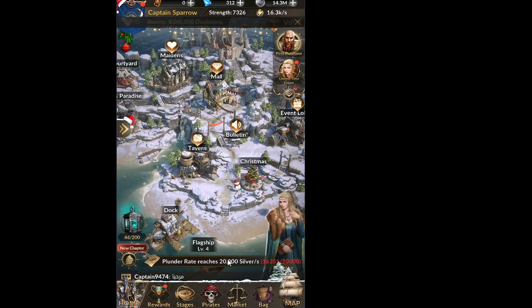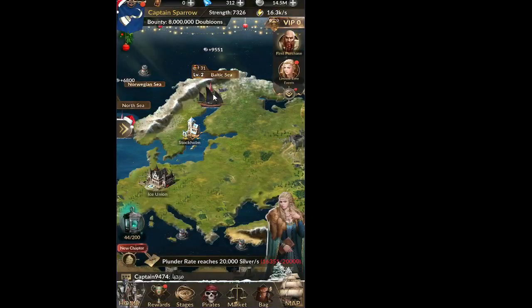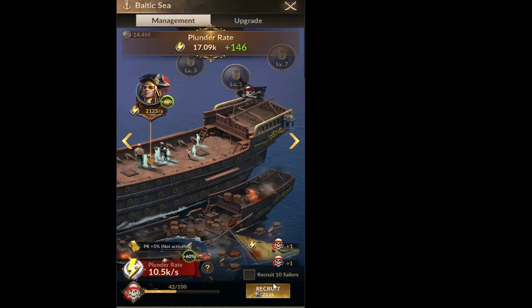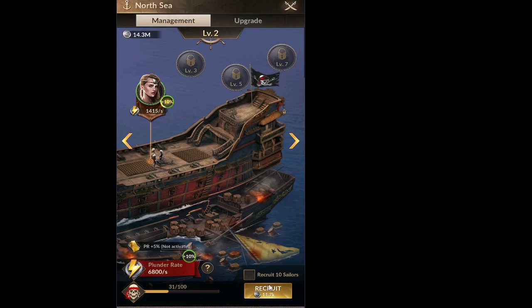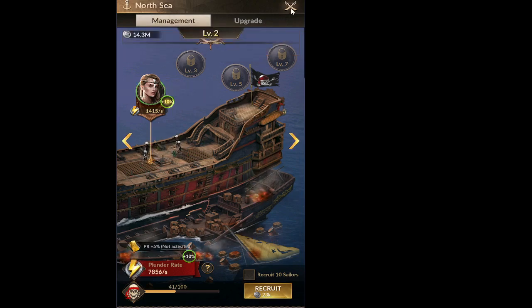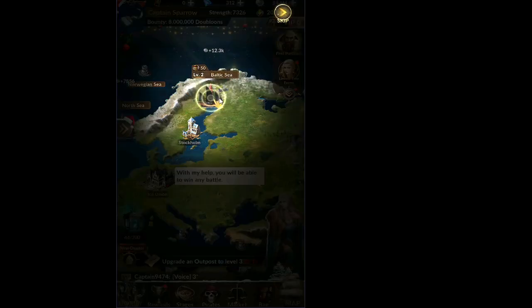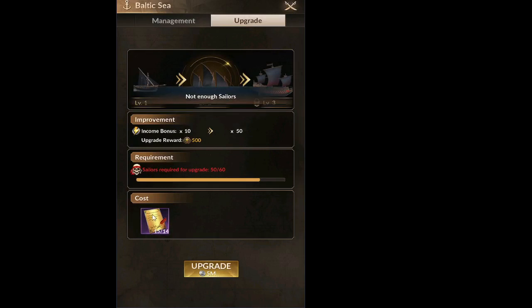Follow the quest line guidance. Plunder rate has to be increased — typically by increasing sailor recruitment. Go to the Baltic Sea outpost and recruit up to 50 or 60 sailors. Then also increase sailors in the North Sea. Quest complete. Now upgrade an outpost to level 3 — click on upgrade for the Baltic Sea outpost. It costs some Letters of Marque, and luckily we have enough.